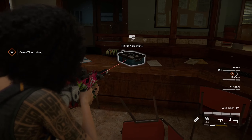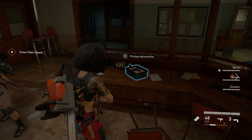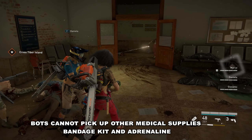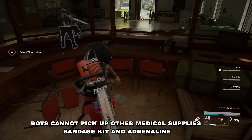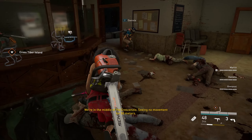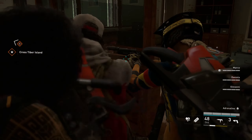This is a perfect opportunity to demonstrate the other medical supplies, such as adrenaline and bandage kits. I press G and tell the guys to go pick it up — but no, the bots won't pick it up. No matter how many times I press it, I have tested this multiple times: they will not pick up bandage kits or adrenaline, never. So you have to pick up the other supplies yourself and let the bots carry the medkits.